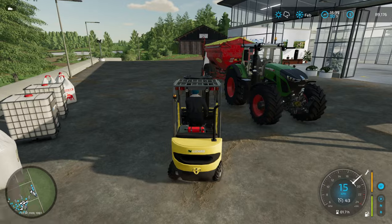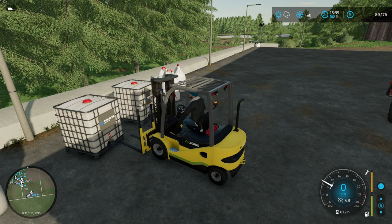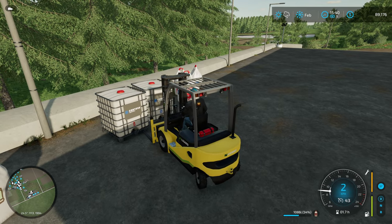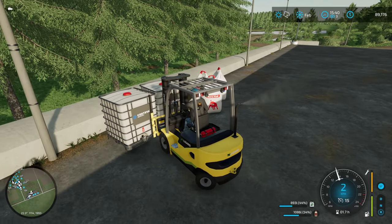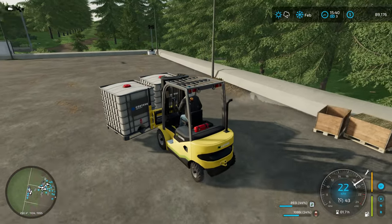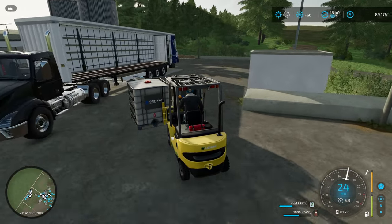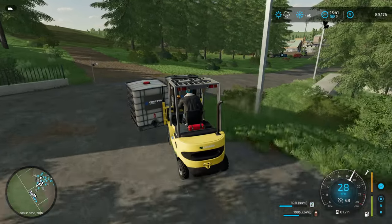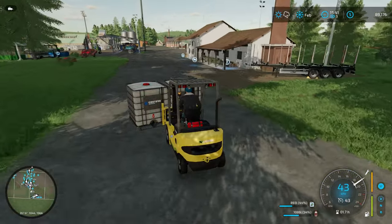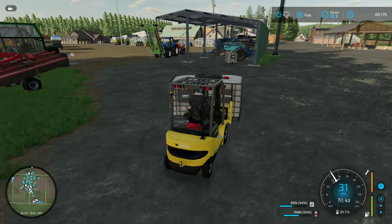Let's grab these two IBCs - I think I can squeeze them onto here. Let me pick this one up and get it closer. So the left one looks to be herbicide and the right one is fertilizer. Let's bring these down to the yard and see if we can put them into the respective machinery. There's not much in each - around a thousand or so - so hopefully there's that much space in each of the tools.